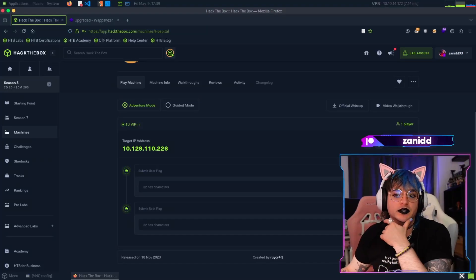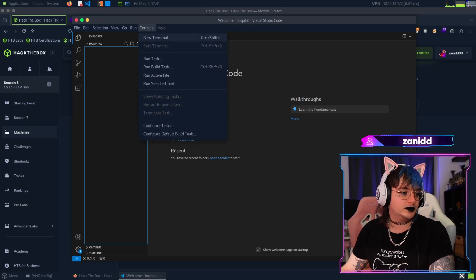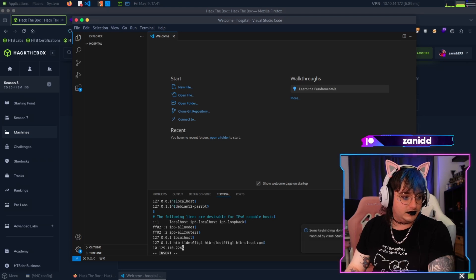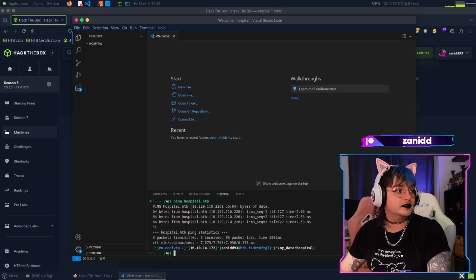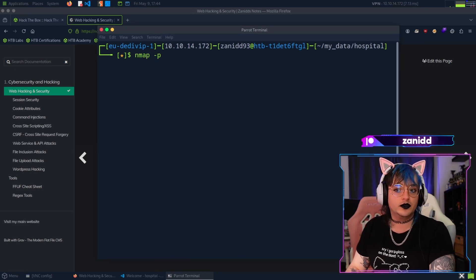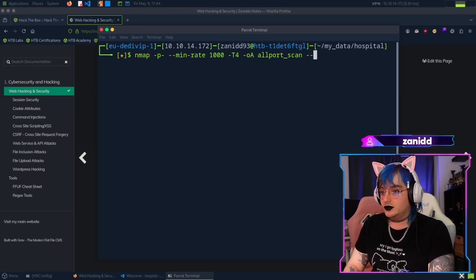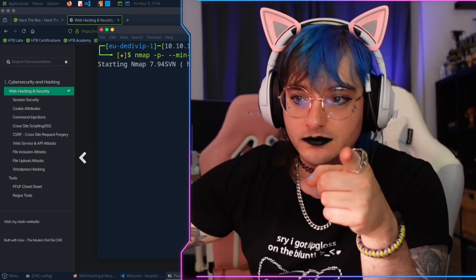Today we're trying to solve the Hospital challenge. We have our IP, so the first thing we want to do is open up terminal. We do an nmap scan, all ports, very aggressive - full power on it - and we want to see the open ones. The output file is called hospital.htb, so let's go and now we wait.